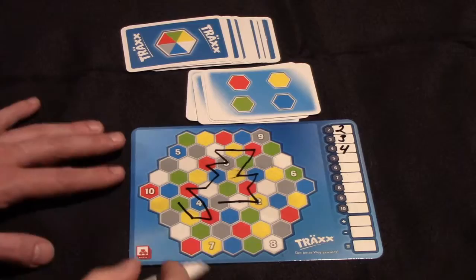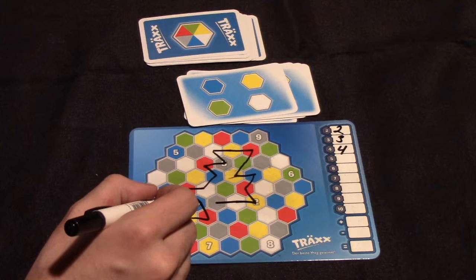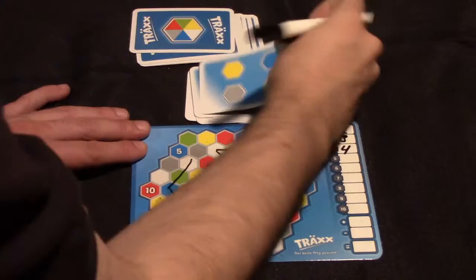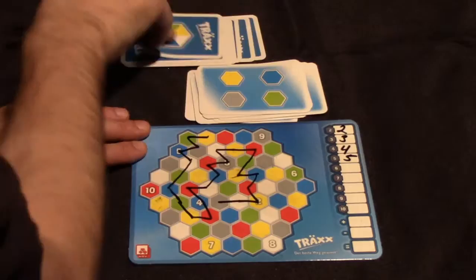This is going to continue until all 15 cards have been gone through, and ideally I'll keep acquiring points. I have blue, green, white, and I can't use the yellow. I want to leave a path at 10, so I'll just use those three. Then I get a blue, a gray, a green, a yellow — I really boxed myself in a corner, but I did get that five.